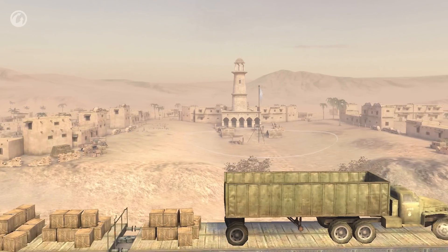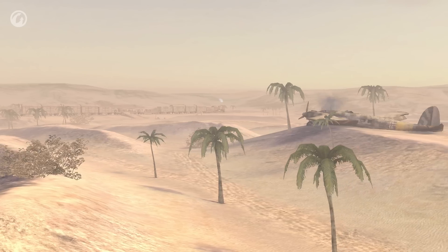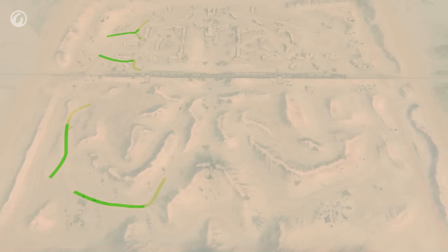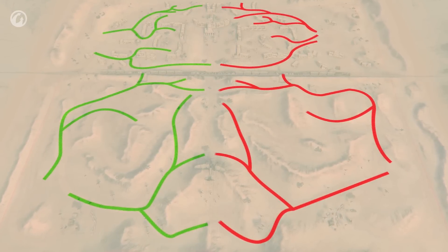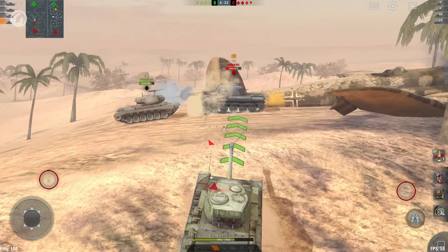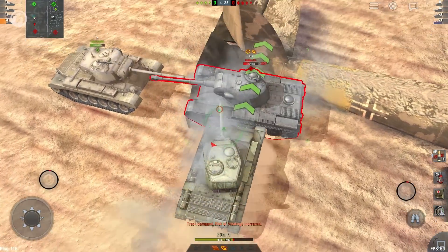The map Desert Sands has been completely reworked. Changes have been made to the town area, desert, and the general landscape. Now players have more tactical opportunities to develop attacks, and the map gameplay has been changed to be more dynamic. The battle tier for this map has been increased, and now it's available only for Tier IV to Tier X vehicles.